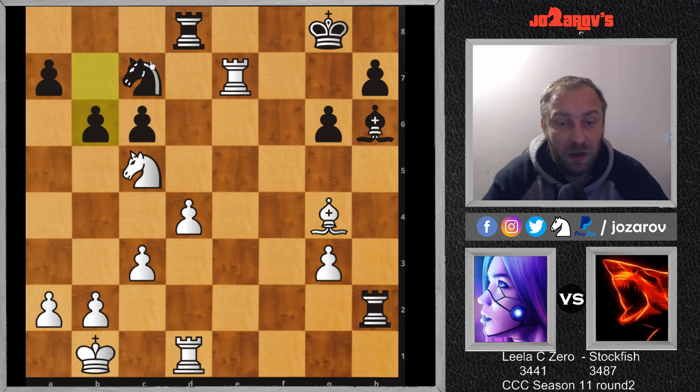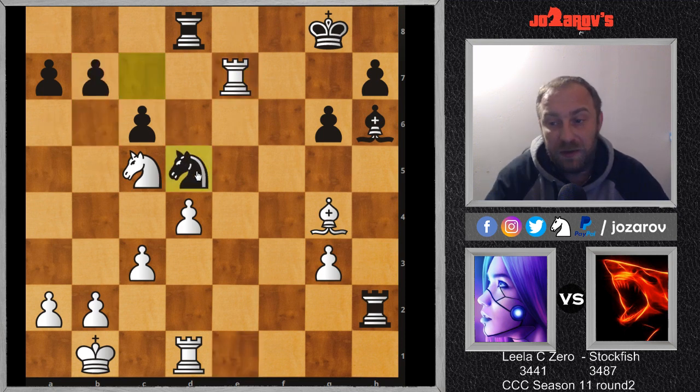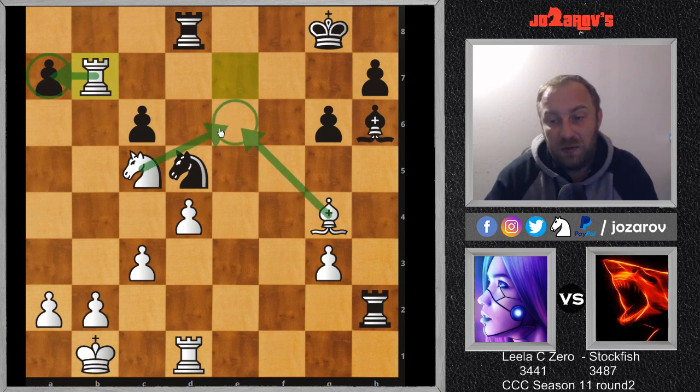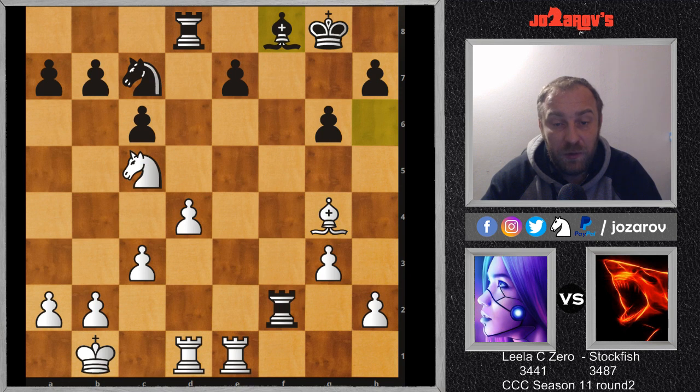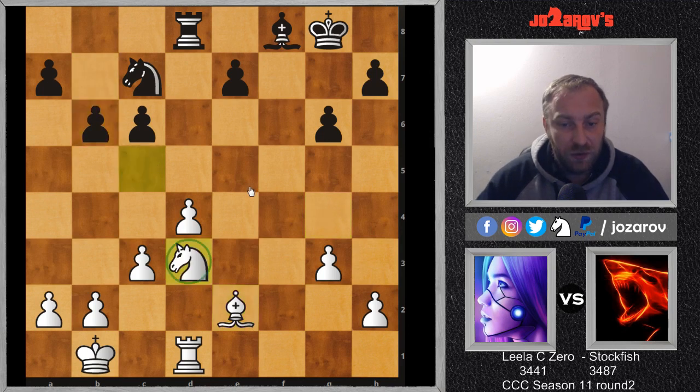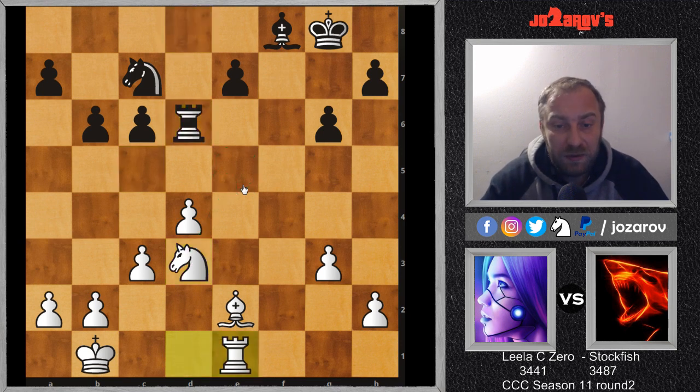After knight on c5, rook on f2 was played attacking the pawn on h2. Bishop on g4 was played by Stockfish - you cannot take this pawn on h2. This pawn is much more important and comes with an attack against the knight on c7. You cannot protect this pawn - if you try something like knight on d5, you simply lose the pawn on b7. Bishop on f8 was played - this bishop is really passive, stuck to the defense of the pawn on e7. LilaC0 simplifies on the second rank: rook on e2, rook takes on e2, bishop on e2, b6, knight d3 again with the preparation to cement the knight on e5.